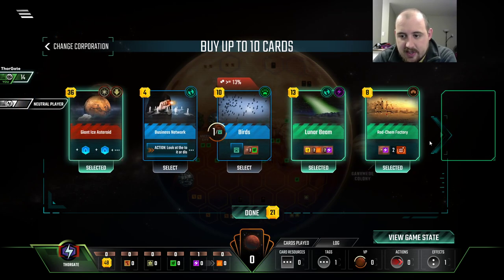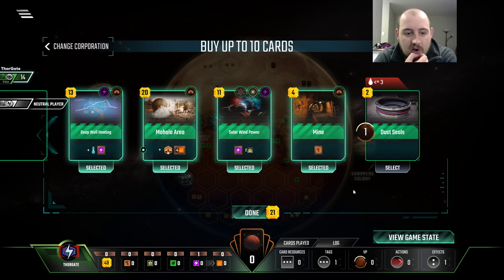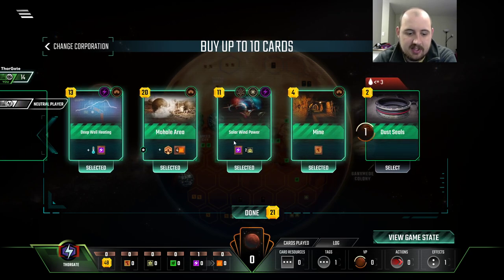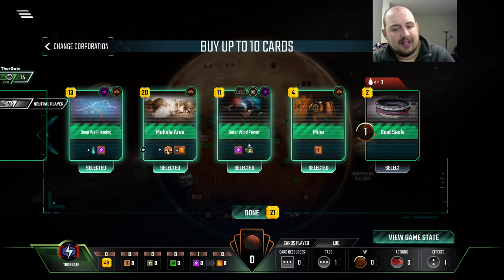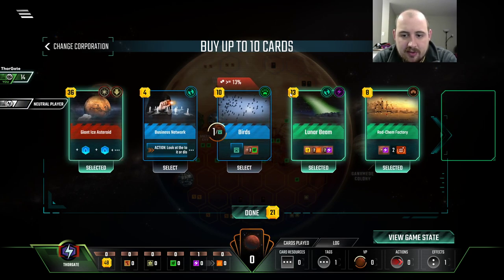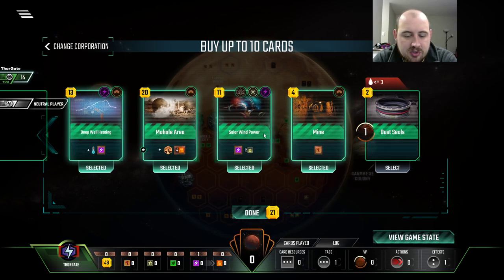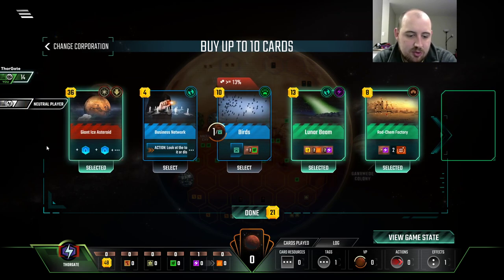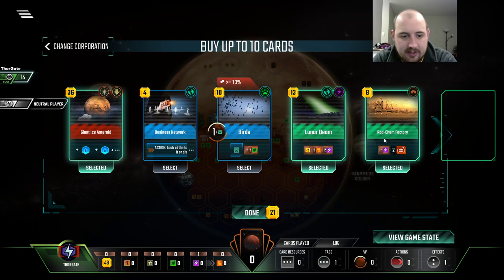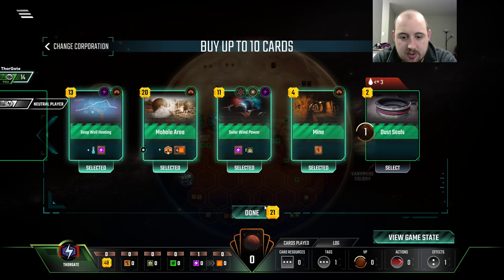This TR gives us income. So if I spent all of this, that's like half of our monies. Sadly, this Titanium doesn't help us in any way. The Mole Hole is great, but we can't get it quickly. We'd play Lunar Beam and Solar Wind, or Deep Well probably. That would be 20 bucks and we'd have like seven left over, which is just shy of the Rad Chem. I think we do this start.